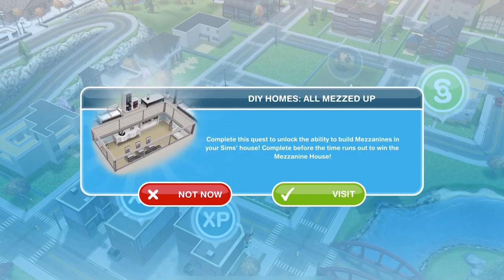When you are able to start this quest, you will get a pop-up in your town that says: complete this quest to unlock the ability to build mezzanines in your Sims house. Complete before the time runs out to win the mezzanine house. The requirements to start this are that you must be level 17 and complete the multi-story renovations quest, the patio quest, the balcony quest, and the basement quest.